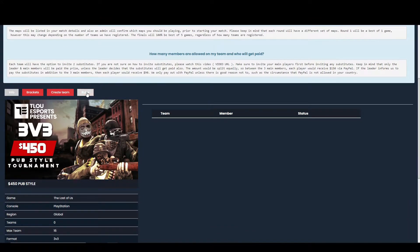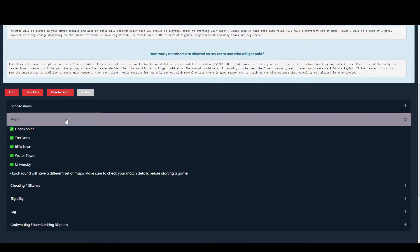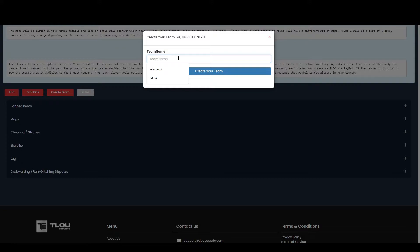So remember to read the rules first — each of these headings are clickable on the rules, so be sure that you understand them in full. Then click create team and all you would need to do is decide on a team name. If you already have a team on the ladder, you can have the same name but feel free to change it if you would like. Once you have decided on a team name, you can then click create your team.